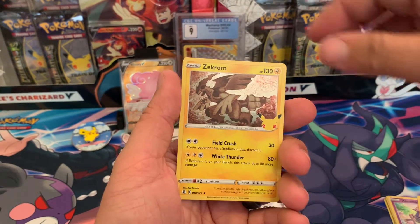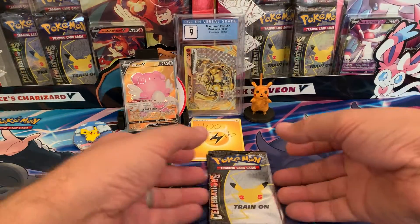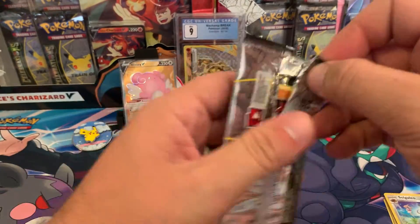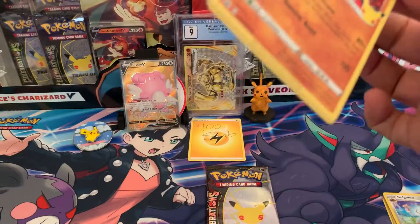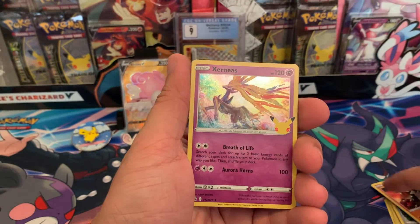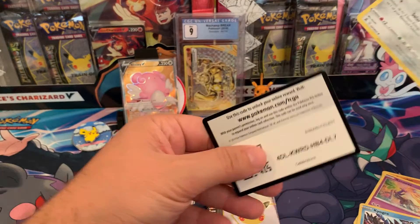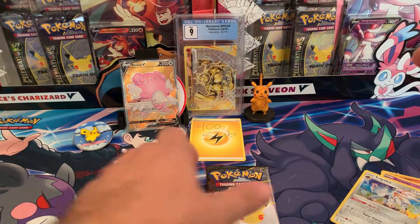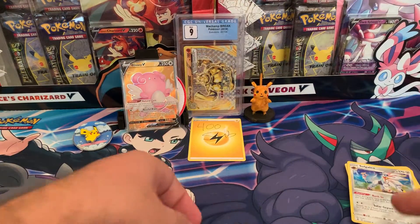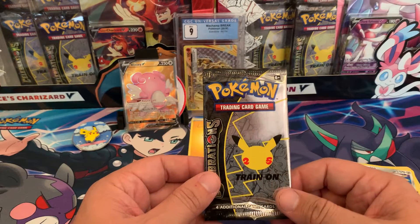Watch me not get anything on this one — and yeah, that was two in a row with no hits. I'm going to get something epic in here... We got Groudon, Kyurem, and Cobalion. Three straight packs, zero hits. This is probably the worst Celebrations opening on the internet. This is my luck — somehow I open three straight packs without a hit in a set where you can pretty much get a hit in almost every pack.